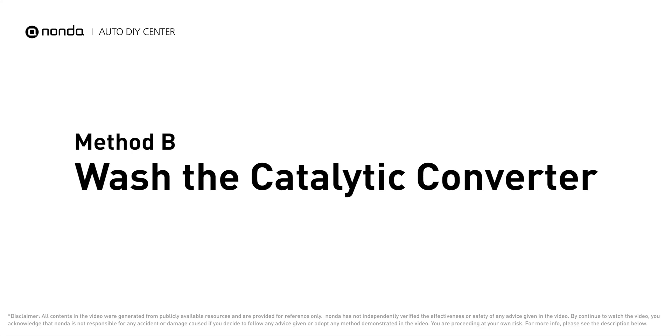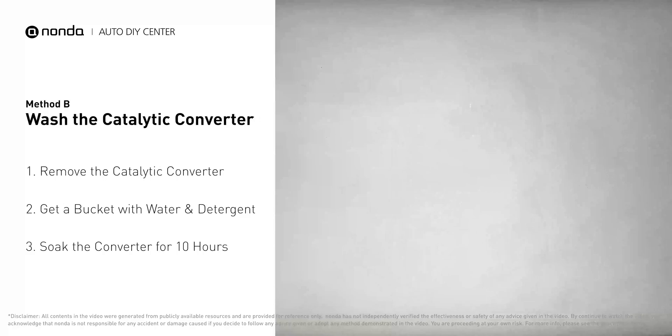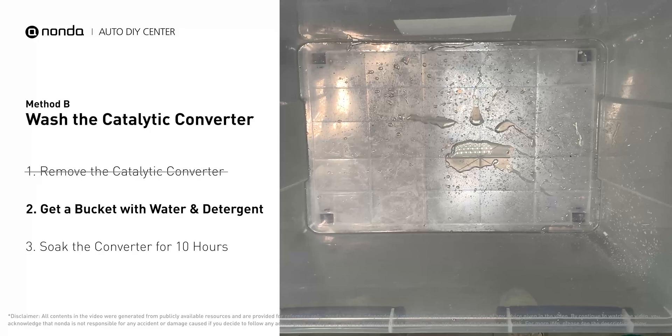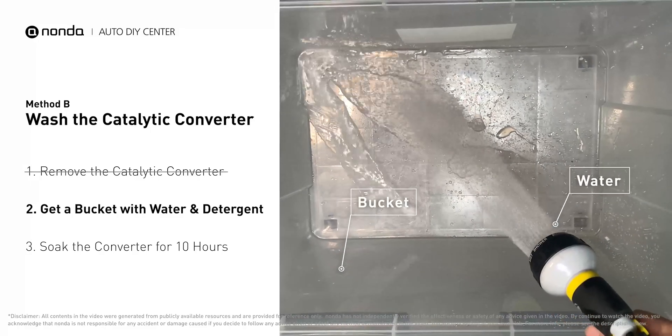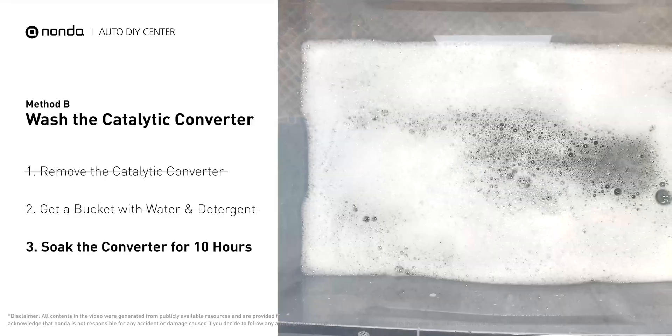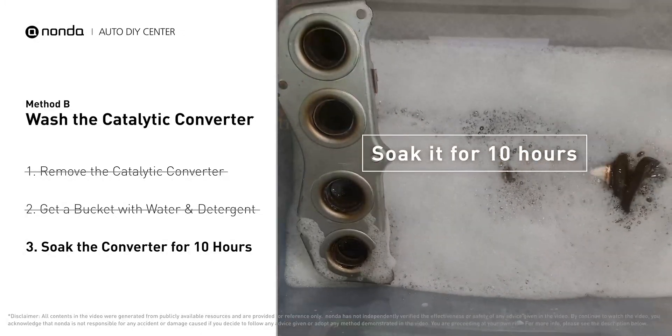Method B: wash the catalytic converter. The first thing you need to do is remove the catalytic converter from your vehicle. Then get a bucket, put some detergent soap in it, and foam it up. Put the catalytic converter into the solution and soak it for 10 hours to remove all the crud that's inside of it.